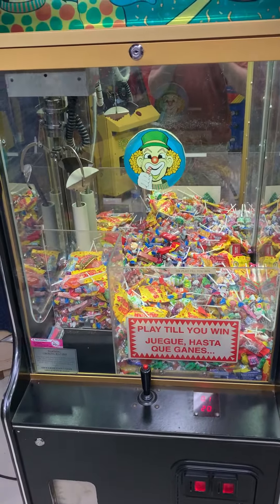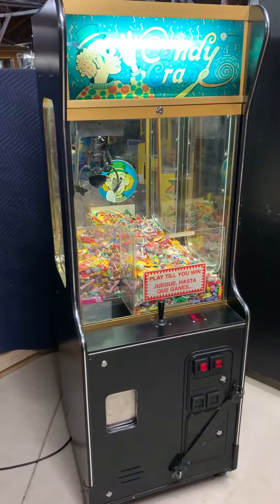We'll spin this back around and give you guys a quick playthrough. Drop a coin on the left, drop a coin on the right — it's going to center up in the play field. Controls are towards me, left, right, and back. It is set to play-till-win and 50 cents a play. There it is.